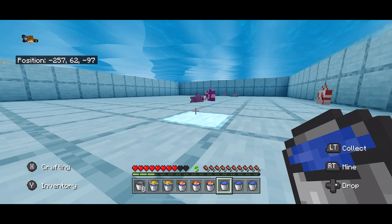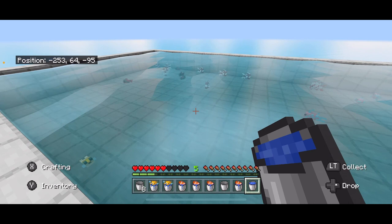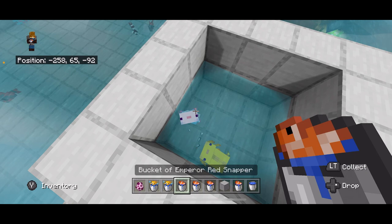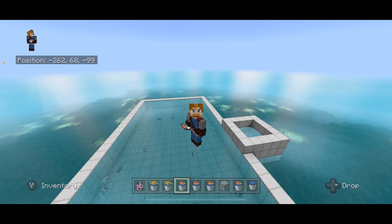Even more tropical fish are spawning — this makes it so easy to catch tropical fish in a bucket. You can get all kinds of fish, perfect for a fish tank or for feeding your axolotls. I hope you guys enjoyed this super simple build, thanks for watching!